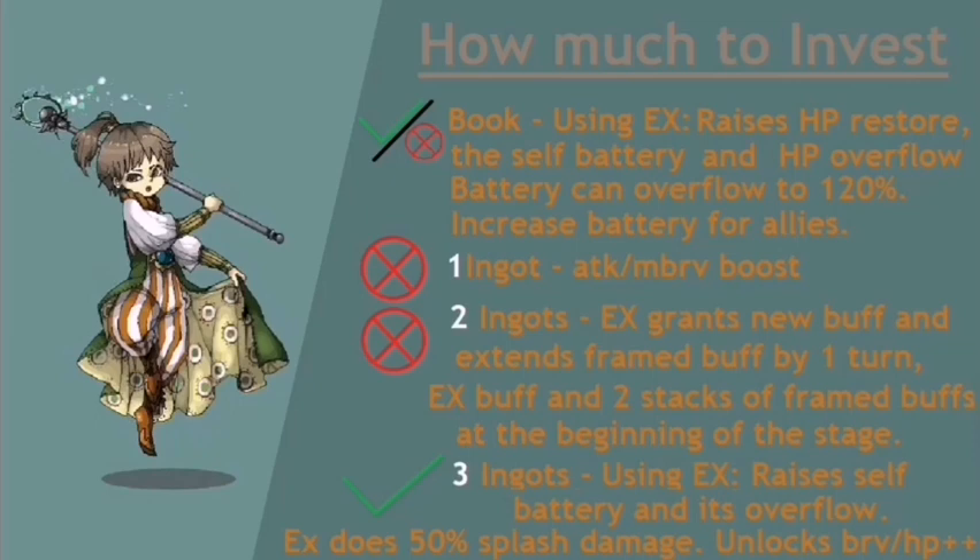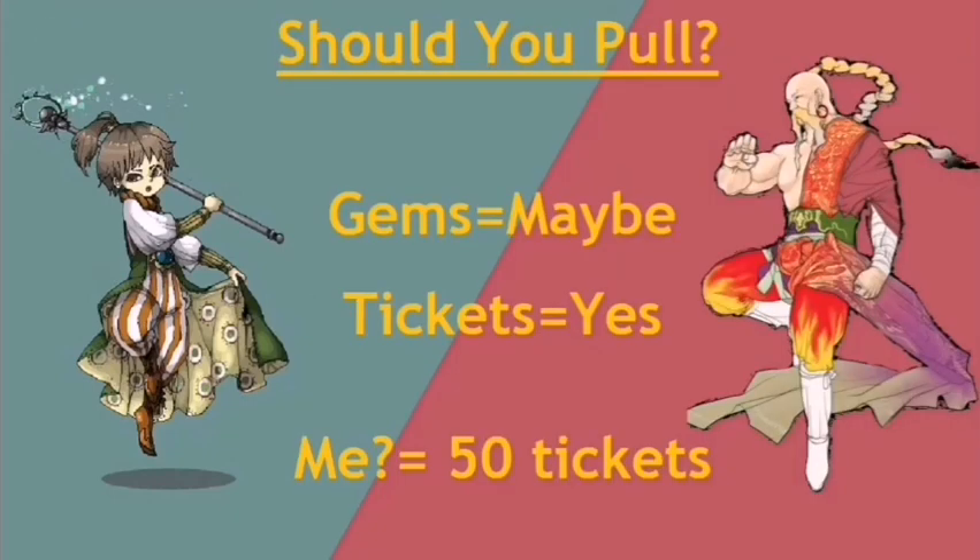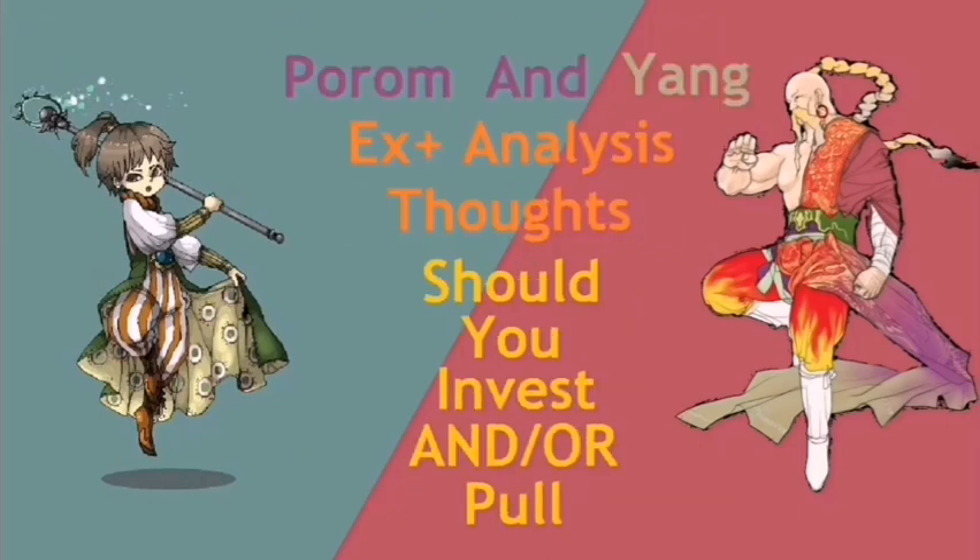Now let's see if you should pull on her banner. After everything we've said about Yang and Porom, should you pull for either or both of them? Let me know in the comments below. My suggestion is to pull for Porom, and if you happen to get Yang along the way it's a good bonus, but I would not chase his EX. This banner features two easy-to-learn units with simple kits and it's a perfect banner for new players, but I would still recommend the Awakening Wave banner — which is still up — over this one. I personally plan to use my usual 50 tickets to see what comes my way and then decide from there.